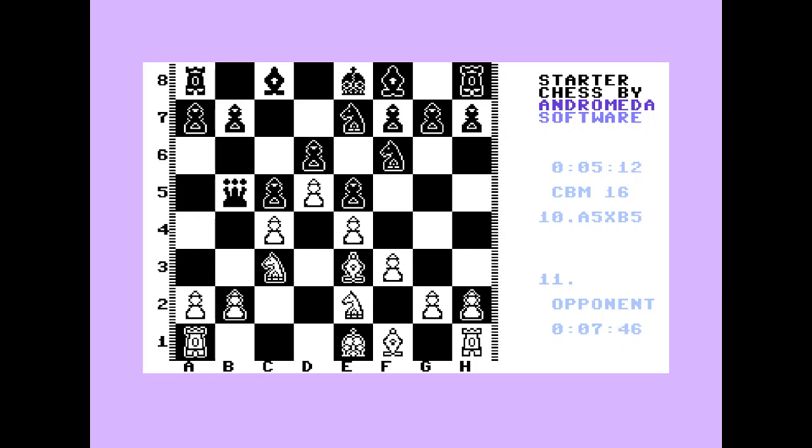I'm starting to edge ahead now in the game. I'm going to exchange queens — it's always a good tactic in chess if you're in the ascendancy to exchange off, especially if you just want a quick game and you're not too bothered about big tactical battles. If you're up a pawn — probably two pawns — that's the idea. I'm also looking to put that knight on c7, but the computer moves the king and stops me from doing that, which is quite right. So I'm just going to continue developing my pawns.